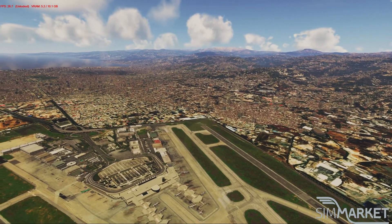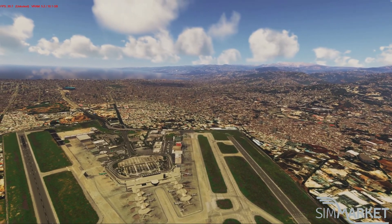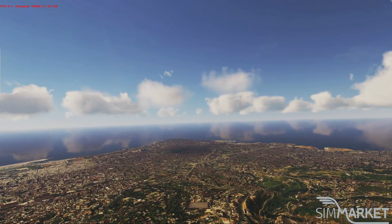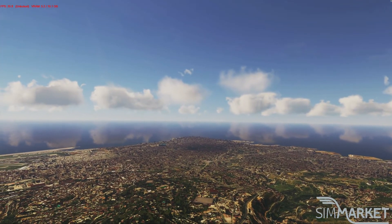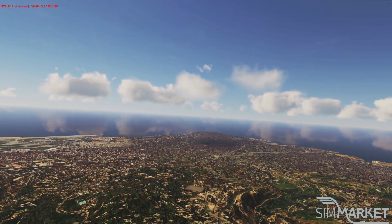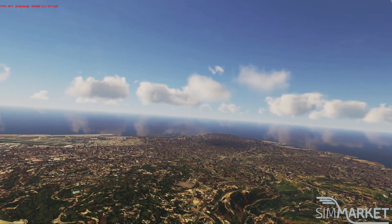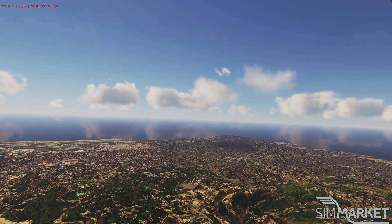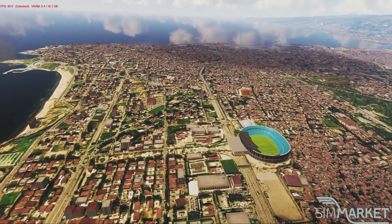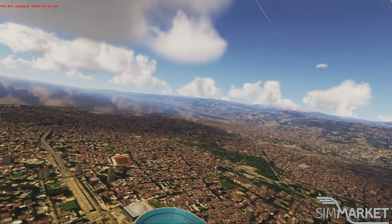3D City Beirut is completely compatible with MFSG Beirut International Airport. It has photoreal scenery of Beirut, which I'll talk about at the end of this spotlight review. It's FPS-friendly and comes with one meter per pixel photoreal ground, and includes Beirut mesh data and 3D night lighting if you don't already have a night lighting add-on. It's got over 600 objects that have been created — loads of buildings, trees — and it covers quite a large area.